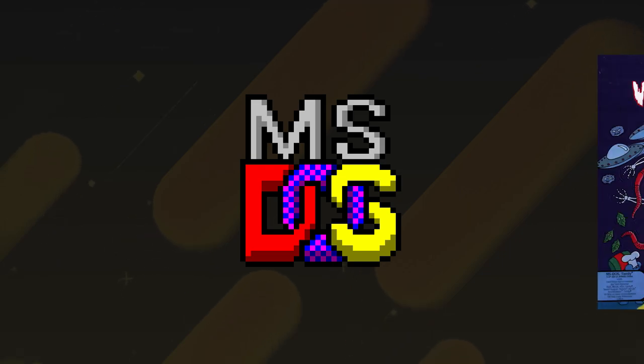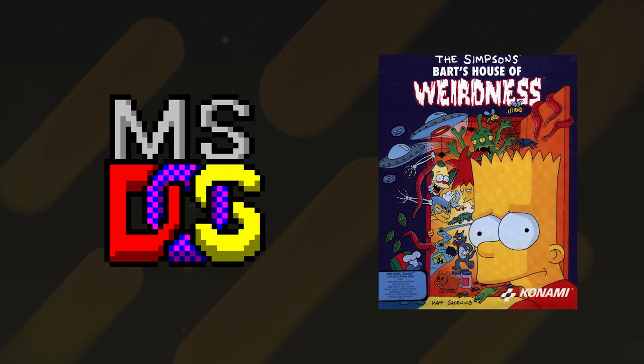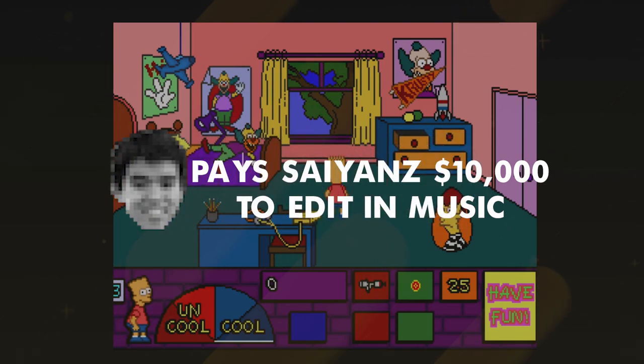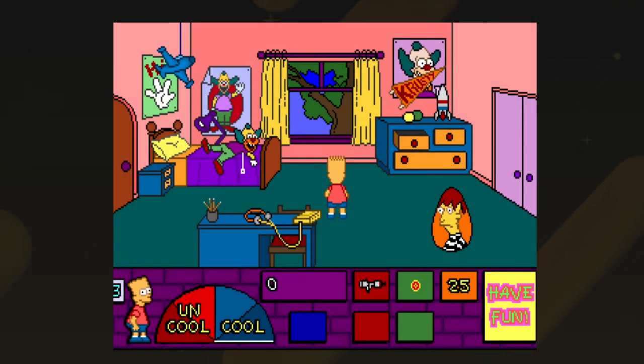Remember the old MS-DOS system? We got one single Simpsons game for it, and it was absolutely terrible. Bart's House of Weirdness is fun if you like obscenely challenging games, and offers absolutely nothing else outside of that. The game has absolutely no music at all, the sound effects are terrible, it controls awfully, and the game is ridiculously hard — to a point where you take hits as you enter a new area.